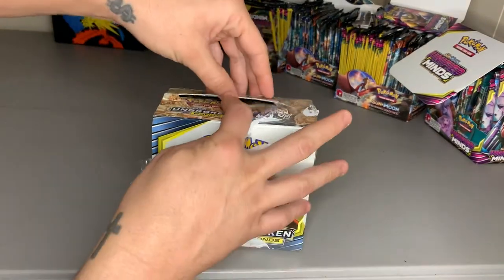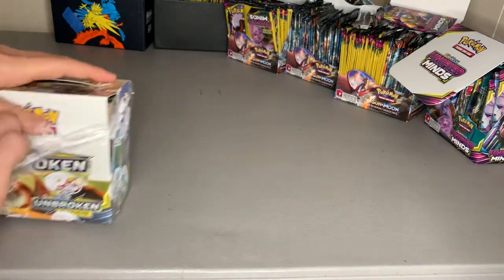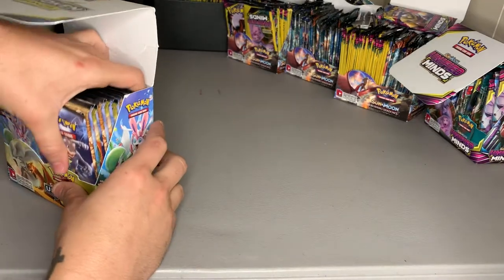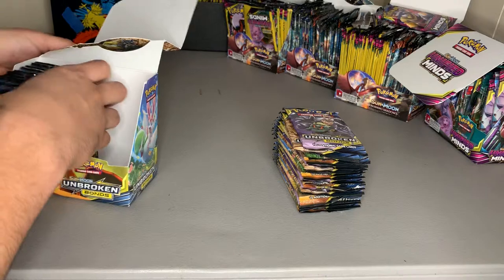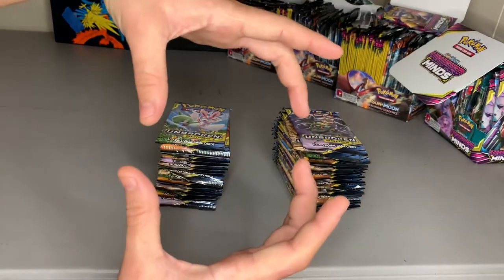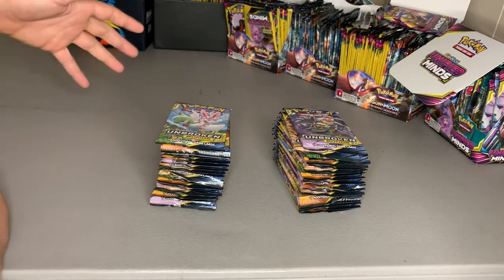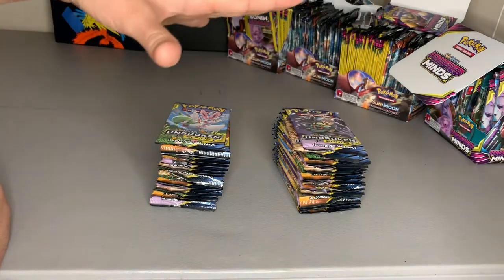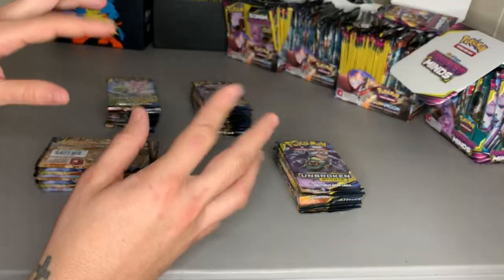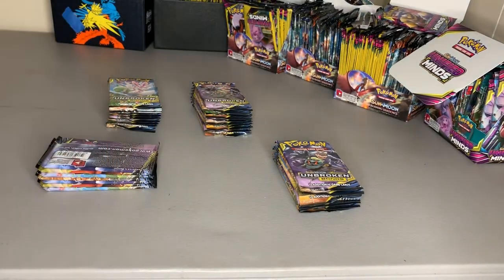Let's go ahead and open this box. I figure we'll bust open this Unbroken Bonds box and see if we can't get the Reshiram Charizard Rainbow Hyper Rare full art card — that's what we're looking for today. Yesterday I noticed it already had a little opening going on, not sure what that's about, but not too concerned. Let's get that wrapper off, pop this open. I also have about 250 more packs coming in — Cosmic Eclipse, Unbroken Bonds, a couple Burning Shadows, and a bunch more Unified Minds.